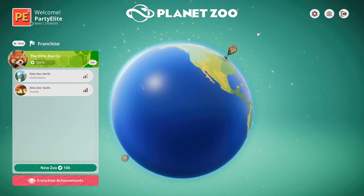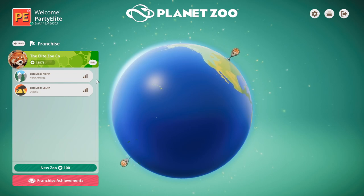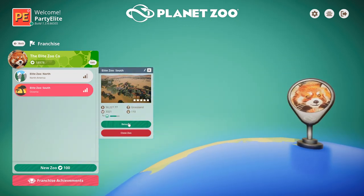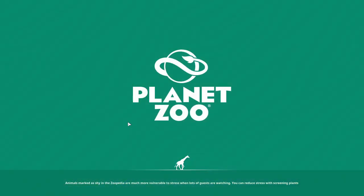Hey everybody, it's PartyLead. Welcome back to another episode of our Planet Zoo Franchise Mode Let's Play. We're going to dive right back into Elite Zoo South. Today is the day, folks, that we finally add another new animal in the hopes of furthering our progress in recovering from the financial fiasco that we've sort of been on our way to lately. I think we've managed to level things out and actually managed to recover.